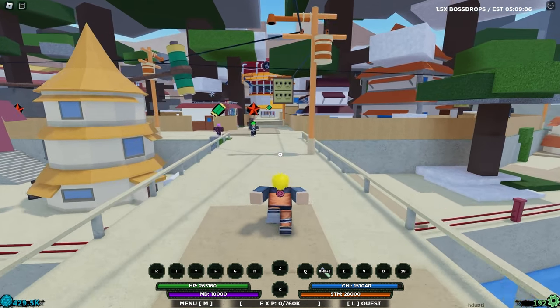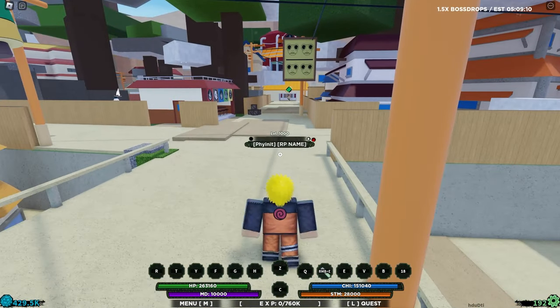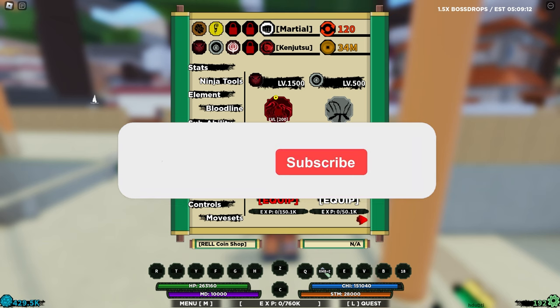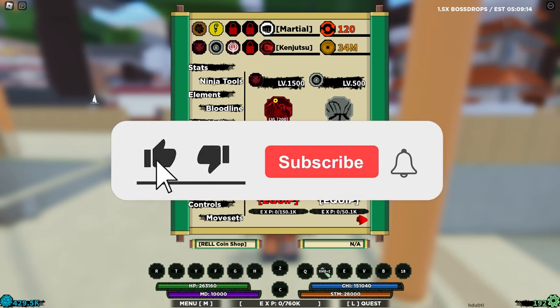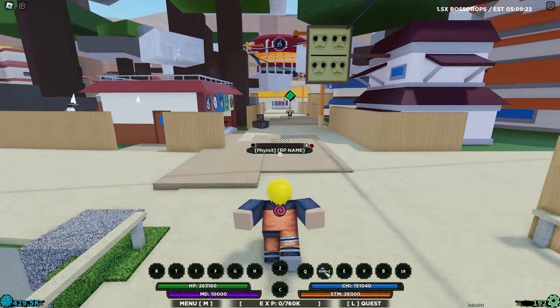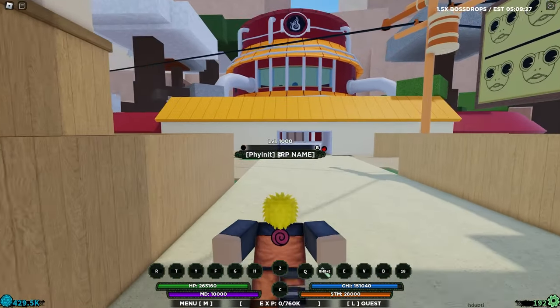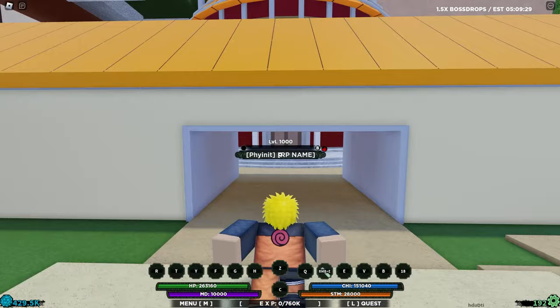After a bit of grinding and killing the boss multiple times, we finally got it. If we go to bloodlines right now you can see it's already equipped and we're at level zero — don't let that fool you, it's level zero because we just equipped the bloodline which is level 50. The first thing we need to do is reset our levels, so we're going to the Hokage office to rank up.